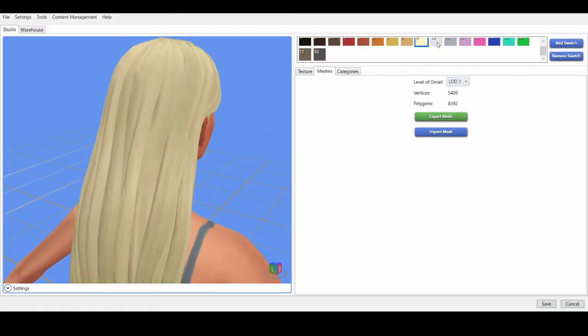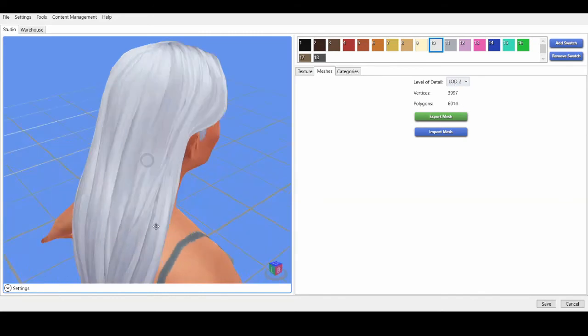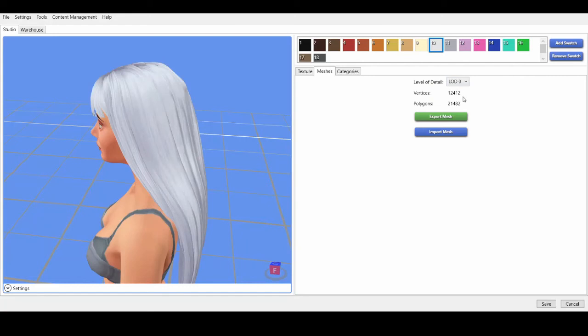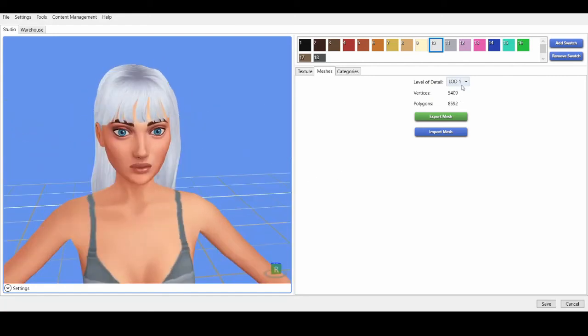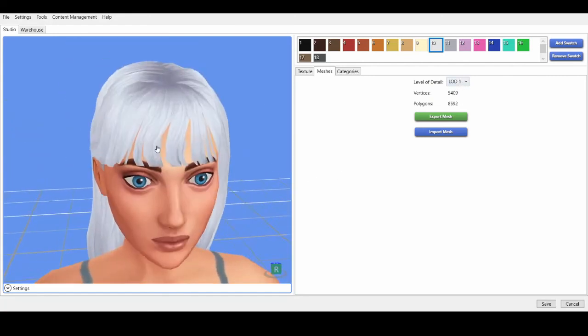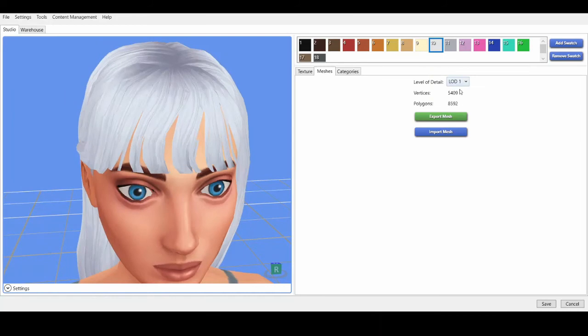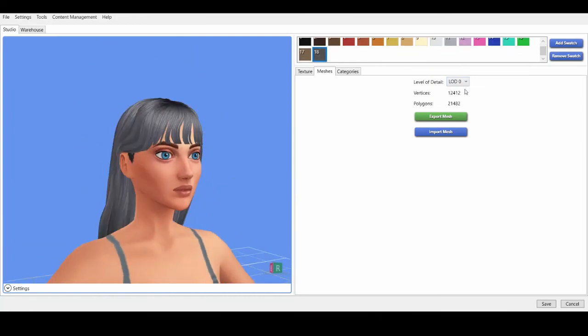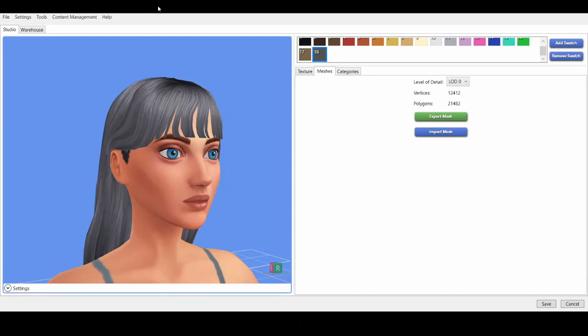Let's try a different hair. This one's got 21k polys — way too many. LOD 1 makes it more stringy looking; the bangs suffer the most. It kind of looks mega bad with the gray swatch. Exporting LOD 1 to replace LOD 0 — 21k down to 8k. If you have a potato computer, the importing might take a while.